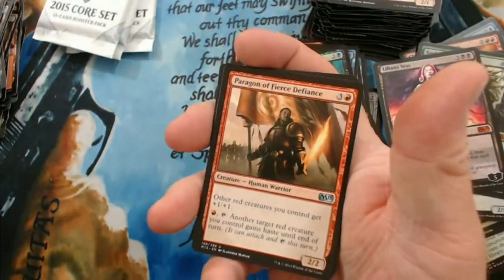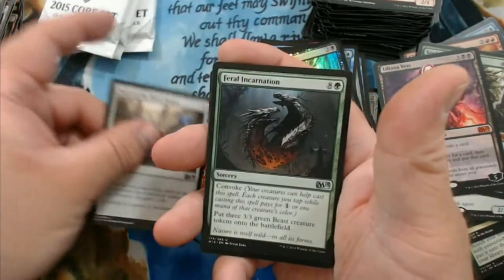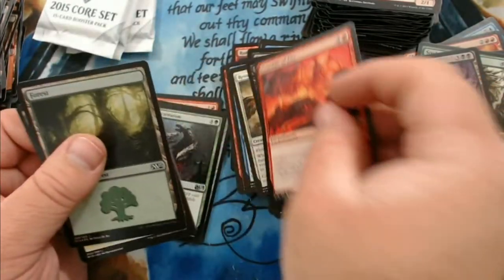We have Paragon of Fierce Defiance, Staff of the Mind Magus, Feral Incarnation, Crucible of Fire, and a foil Forest.